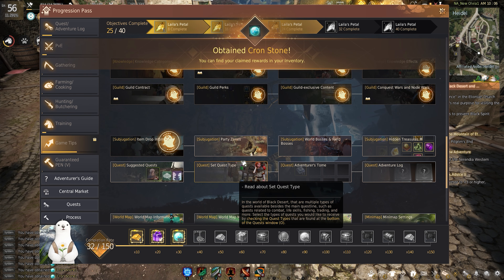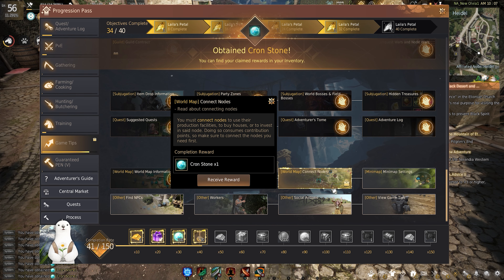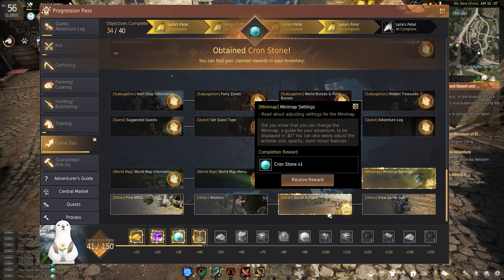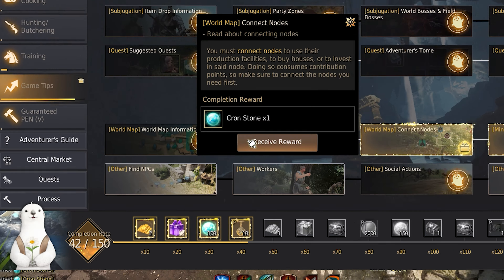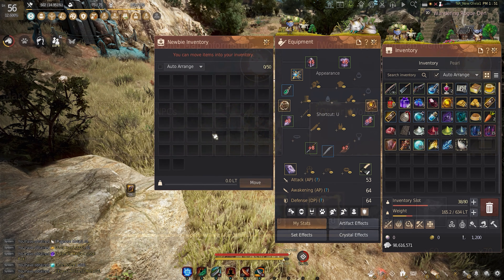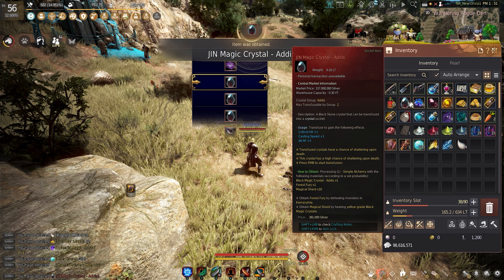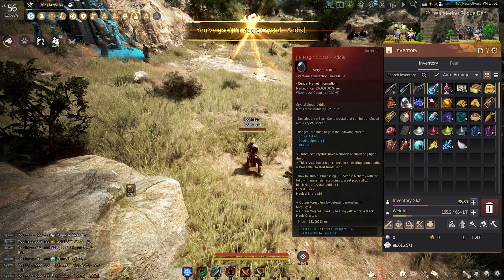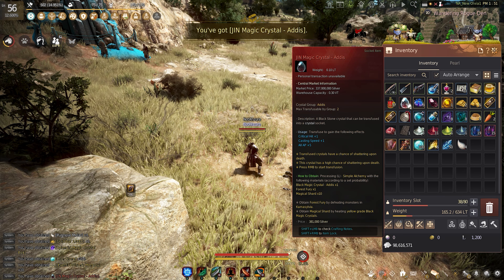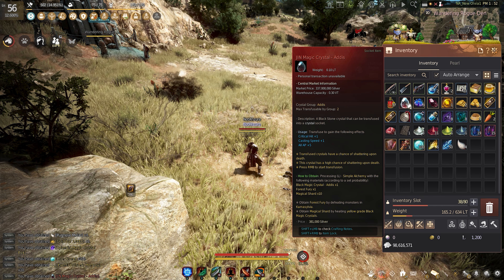With the progression pass, I was able to check off a lot of the challenges which reward me with either a single Cronstone or Caphras Stone, but the more important note is the rewards you get for every X amount completed. This is actually going to help so much with my class — plus one casting speed, an additional point in critical hit, and plus five all AP. I feel so happy with this.